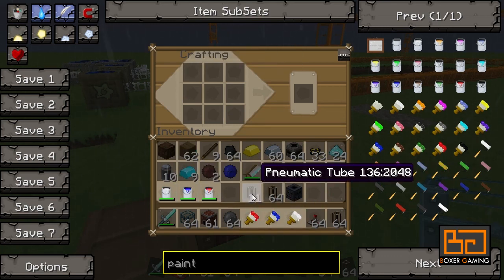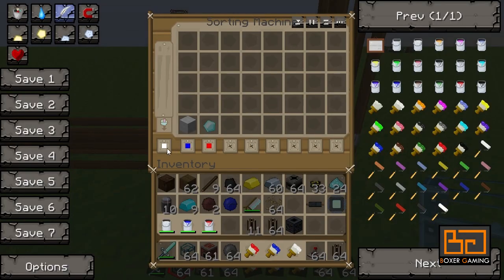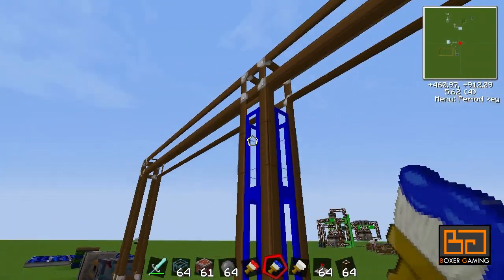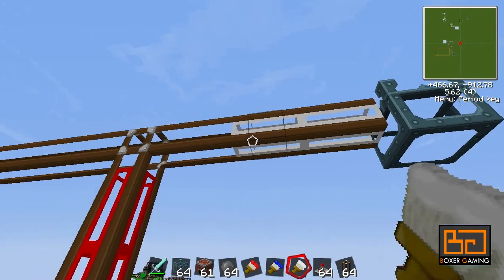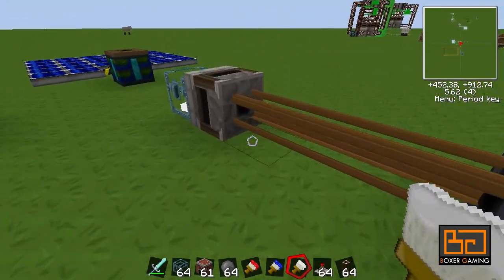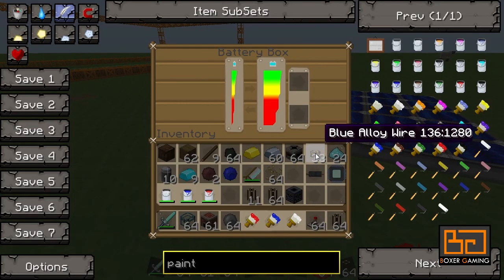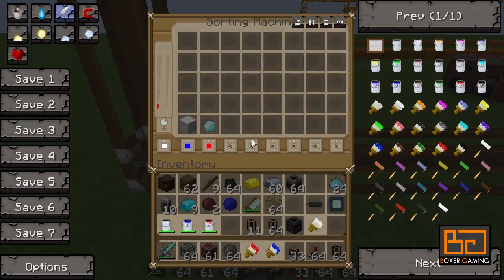Let's have a look at our sorting machine again. All the other stuff will go to white, the wool has to go into blue, and the diamonds have to go into red. So we want the wool maybe here - just right-click on the tubes. Diamonds are red so we want the diamonds there, and everything else goes to white. You don't have to paint the whole thing, just the junctions where you want to separate items. This machine is very smart so it's very easy to do.